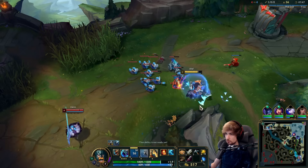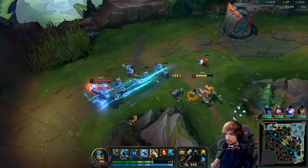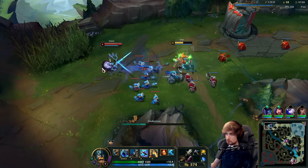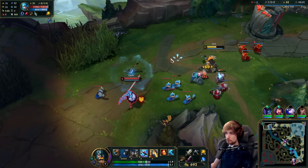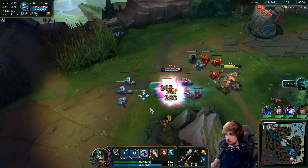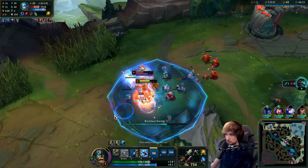Now we hold the freeze again. I'll use my W and auto attack the wave a little bit for the healing. See how Gwen cannot play the matchup if I play like this? And now we start healing back.